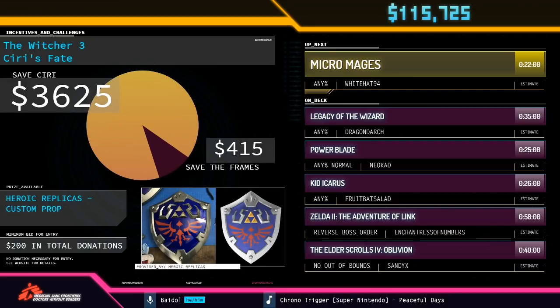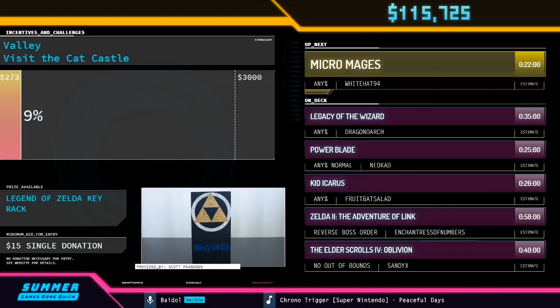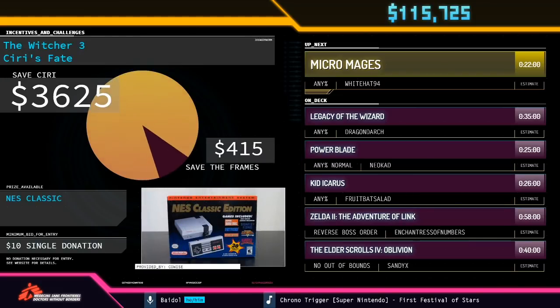Thank you, DragonDark, for being the interviewee and Fiesel for being the interviewer. I know I am looking forward to the Legacy of the Wizard run later today. We are almost ready for Whitehat94's Micromages run, and while we get ready for that, here are a few more donations. This is a $25 donation from Pancakes145 saying 'let's see if we can get that expert mode.' What Pancakes is referring to is the donation incentive to upgrade the Power Blade difficulty from normal to expert, and last I checked, we were a mere $200 away from meeting that incentive.